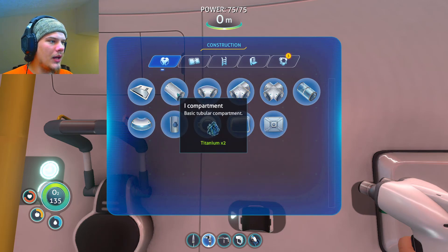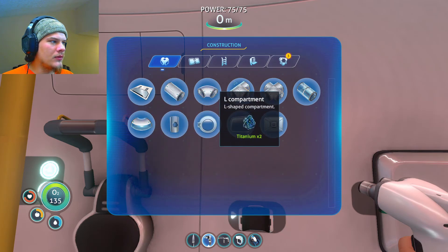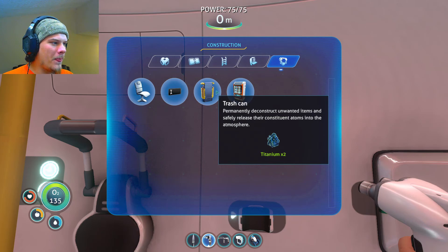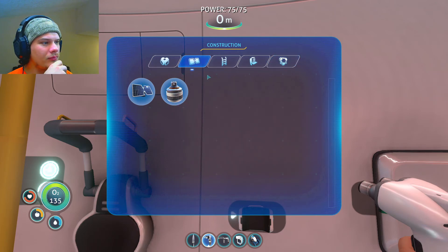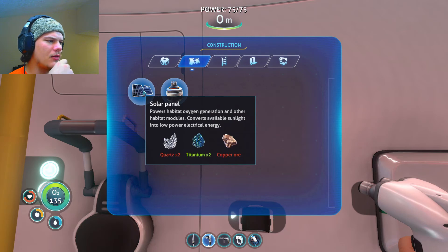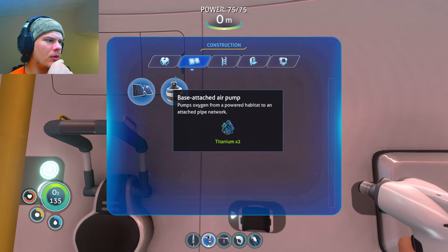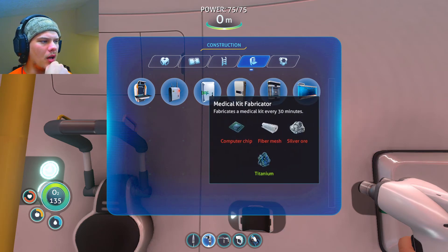Oh okay, I just click. Quartz and titanium, two titanium, titanium and lead — foundation. Miscellaneous — 'permanently deconstruct unwanted items to safely release their constituent atoms into the atmosphere.' Oh okay, so it just deletes whatever I put in there. Gotta be careful about that. Exterior modules: solar panels. Copper ore, quartz and titanium — base attached air pump. Interior modules: locker. So this is where I build a locker.